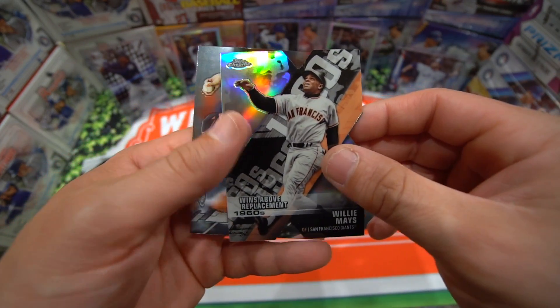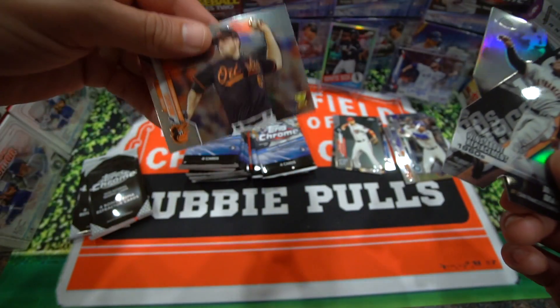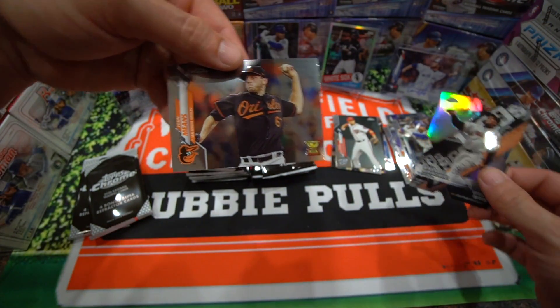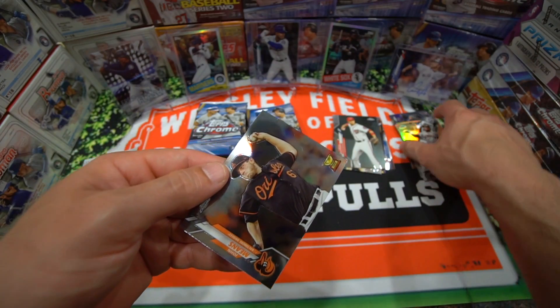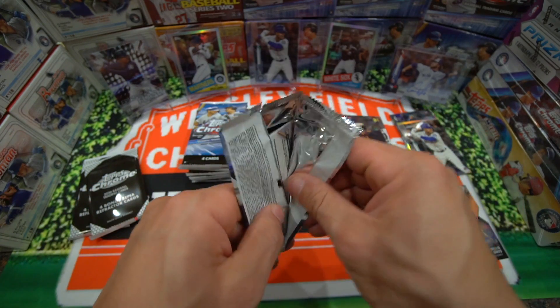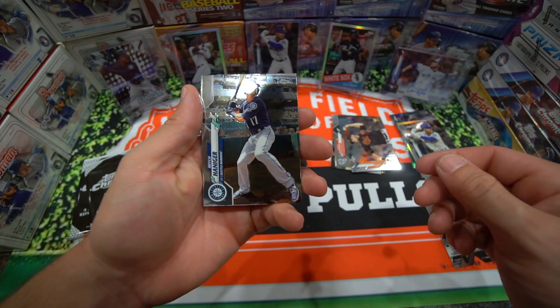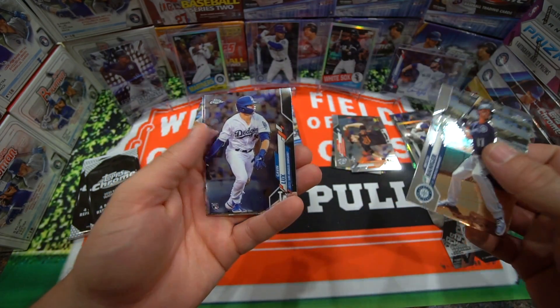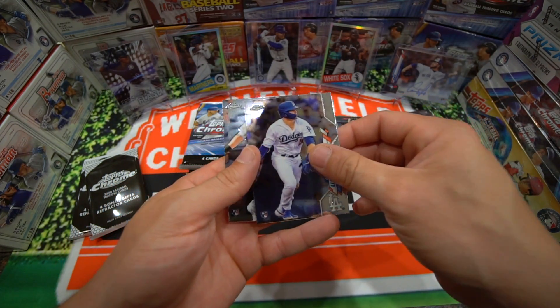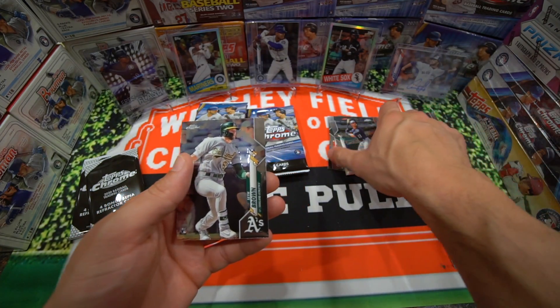A Willie Mays — I forgot what these are called — diamond cuts or something like that. And a John Means. We'll just put those there. Luis Robert — still looking for this guy. Okay, Mitch Haniger. Gavin Lux is gonna be the rookie.